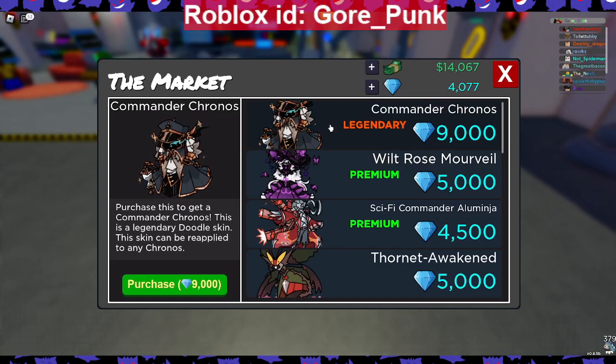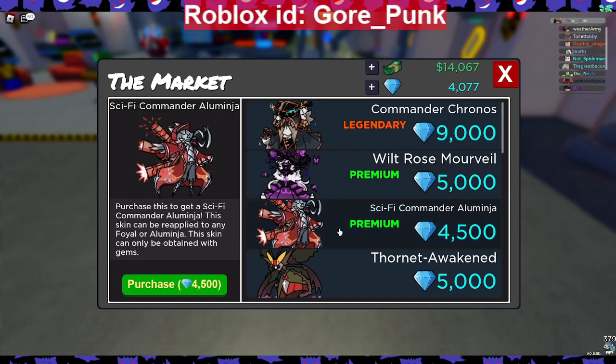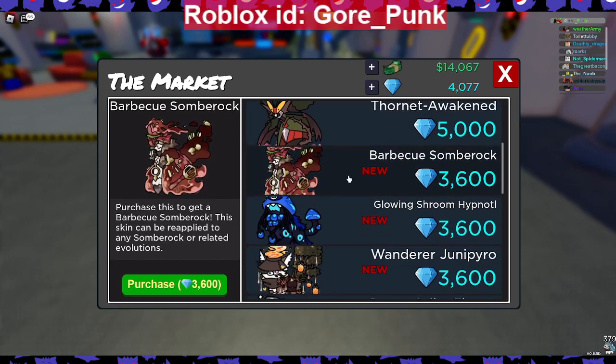Commander Kronos is a legendary skin — obviously — and it's 9K gems. Actually a really cool skin. Here's one that Wish said he spent around 200% more than he would for any other skin: Wilt Rose Morovel — it's a premium skin and it's 5K gems. Not bad. We got Sci-Fi Commander Illum Ninja — I was not thinking anything sci-fi about this, more adventure fantasy — but it's a premium skin for 4,500 gems. We got Thornet Awaken in here at 5K gems. Not bad. We got Barbecue Barak at 3,600 gems — pretty cool, I can see the spatula now.